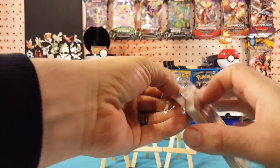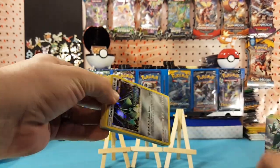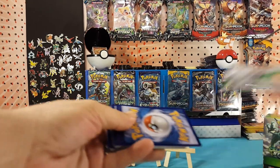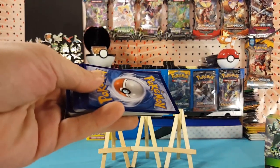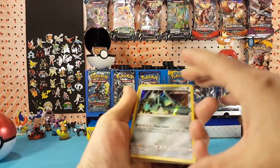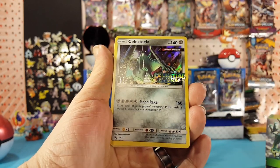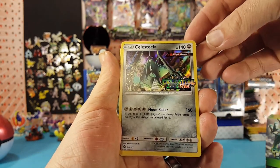You get the code card inside as well. Of course that code card is going to be put into the weekly giveaway. So we have the Celestila — I'm sorry — as our promo.